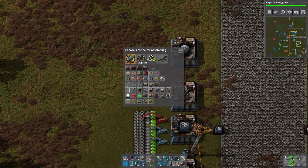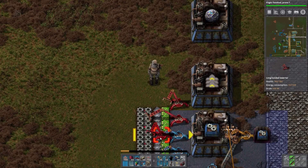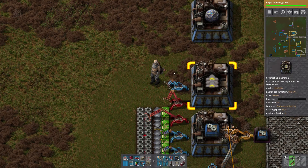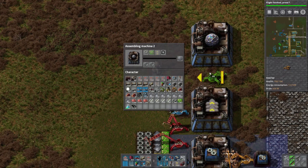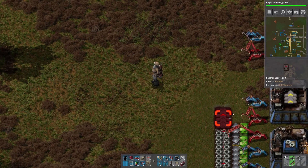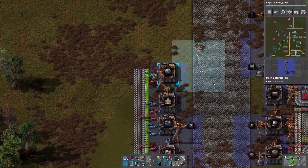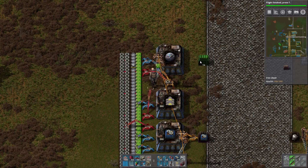We're going to need a long-handed inserter for this and also a short-handed inserter. We only need 4 transport belts so we'll go with a slow-handed inserter there, whereas we need 10 electronic circuits and 10 gear wheels so we'll go with a fast inserter and a long inserter to get the gear wheels. Let's hook this up and give it a little bit of power. It looks like it's working.